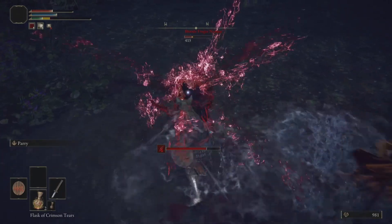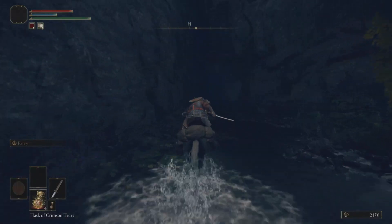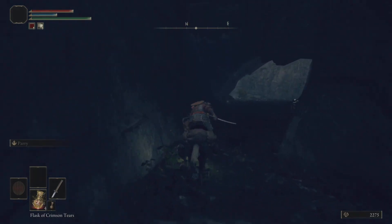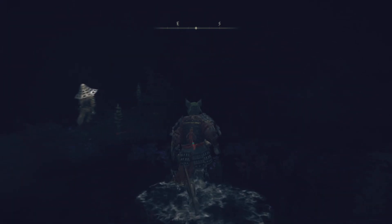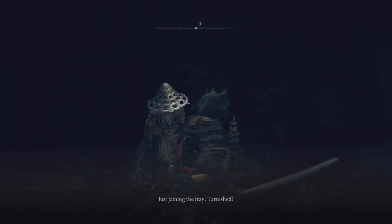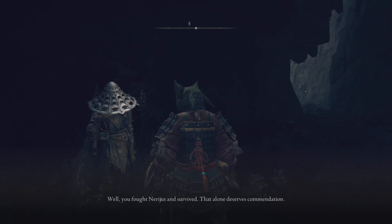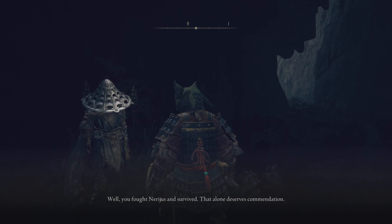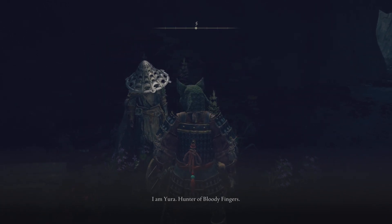If you both tag team him, you can kill him very fast — it makes it so much easier to get this weapon. Once you've killed Bloody Finger, you'll be able to speak to the ally who will give you advice on where not to go yet. There's a deadly dragon in the area you don't want to encounter. He'll also explain that he's aware you're a Tarnished, and you'll have a short conversation about that.